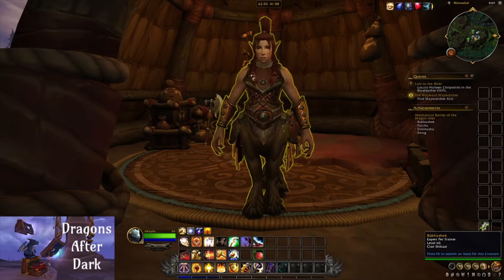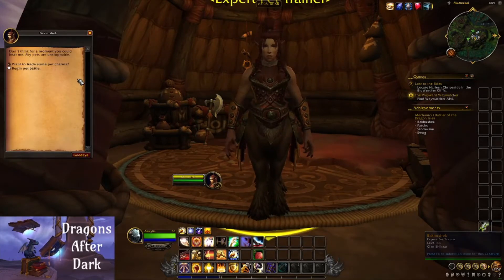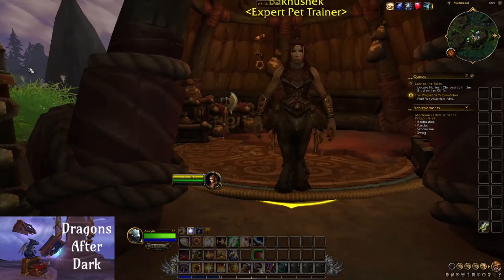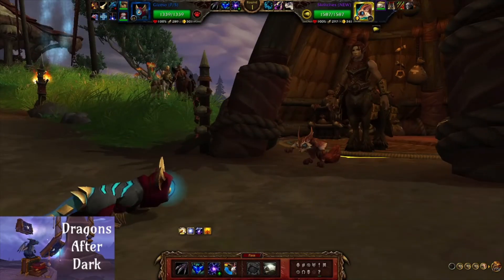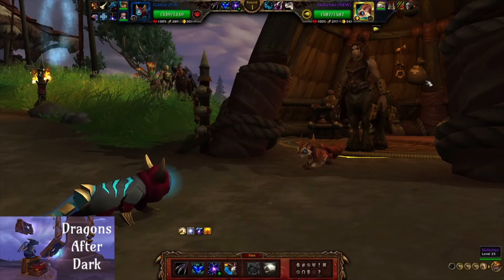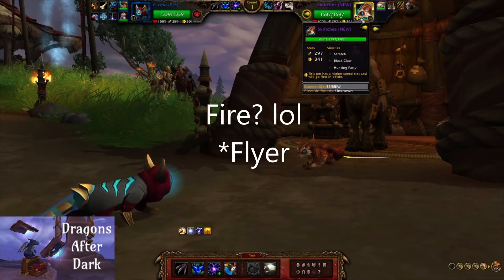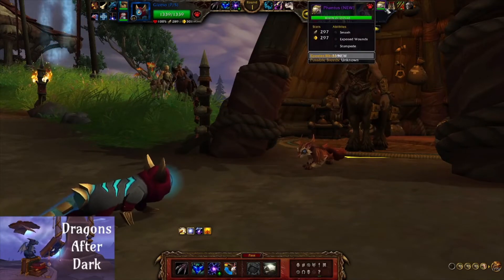Let's go ahead and hop into the battle and take a look at Bakushek's team — or maybe it's Bakushek, I'm not good with names. She has a team of two epic quality pets. The first pet, Scritches, is a Fire type, and the second pet, Phantas, is a Beast.